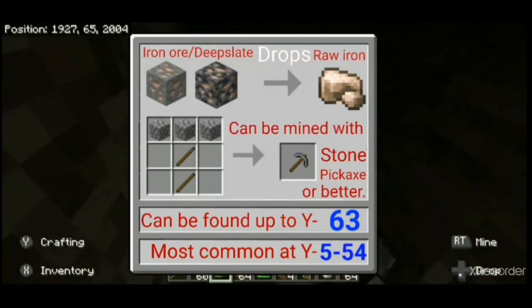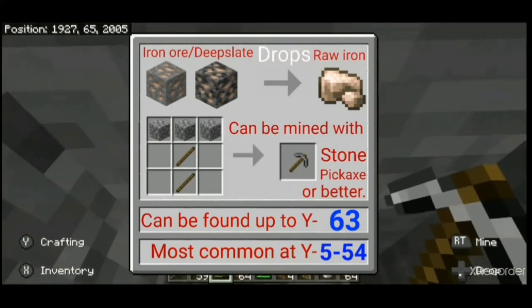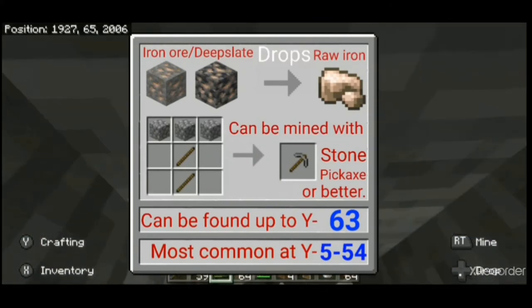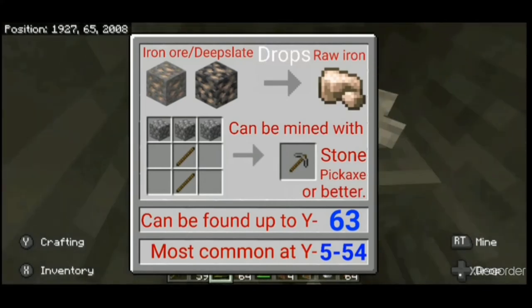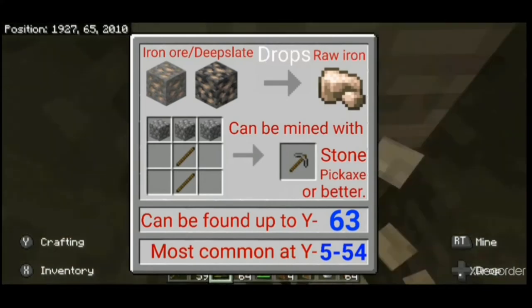Next up we have iron ore. Iron ore drops raw iron when mined with a stone pickaxe or better. Raw iron can be smelted into iron ingots. Iron ore can generate up to Y63 but is most common between Y5 and Y54.